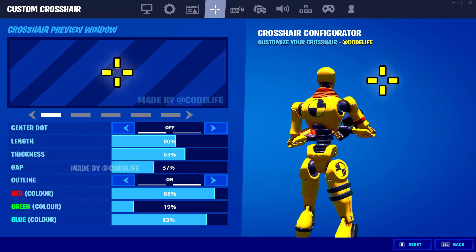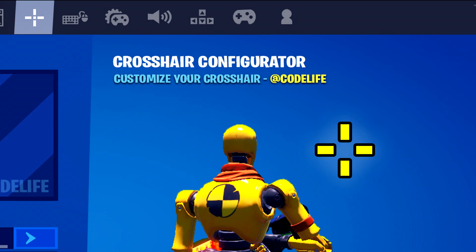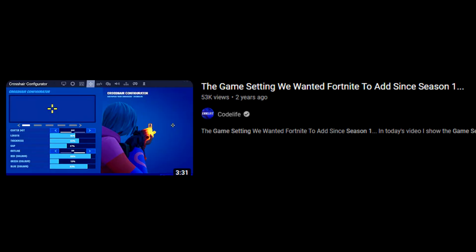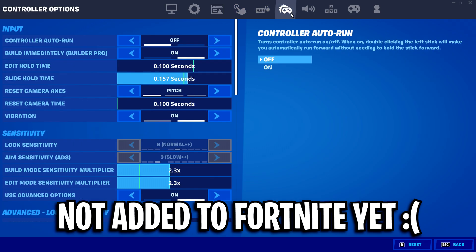This is what a custom crosshair configurator could look like in Fortnite if it was actually real. Unfortunately it's not — it's a concept I made quite a while back that didn't really get a lot of attention, and for some reason is still not added in Fortnite, even though it ought to be in the settings right now.